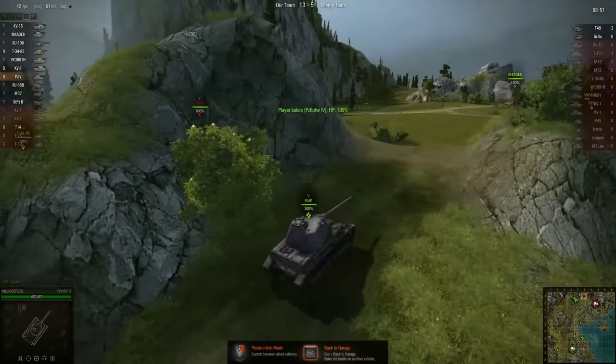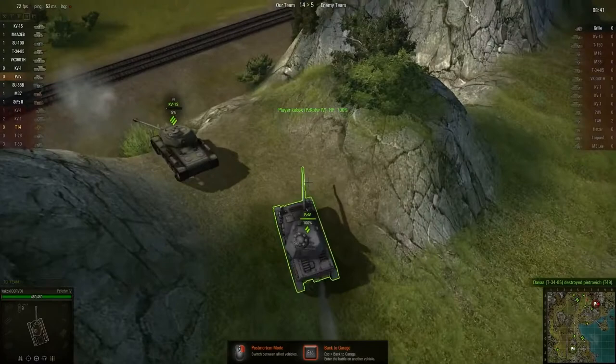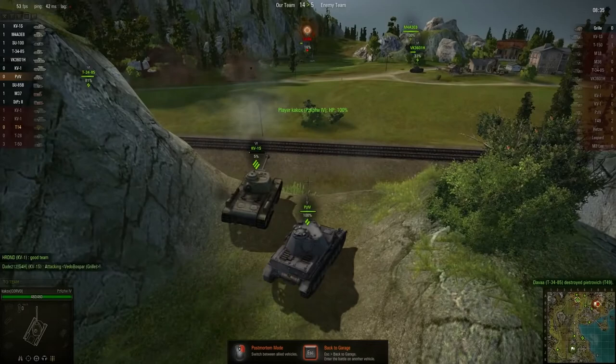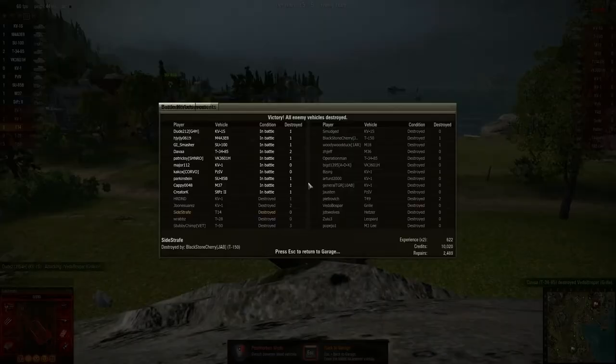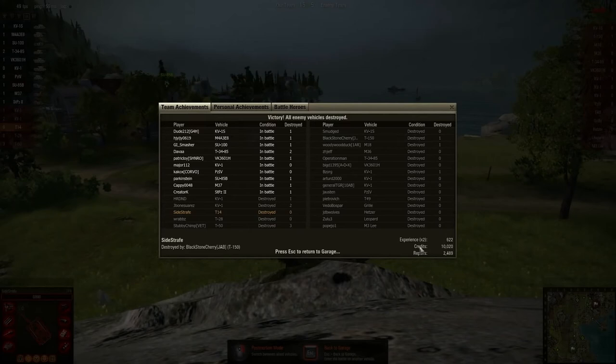I really can't wait for the physics patch to go live — being able to go down these mountains and hills will be a lot of fun. Although you can pretty easily break your track. I've been on the test server and it's fun but it's a little finicky — some cases where it's too sensitive, going down a little hill results in a destroyed track. We got killed there but credits are not going to be an issue on a premium tank, even with a loss where I haven't managed to do a whole lot.